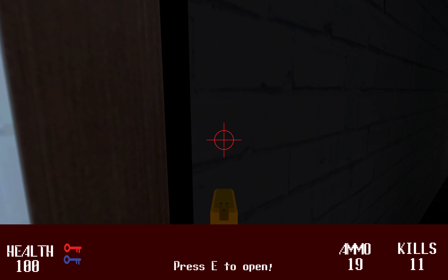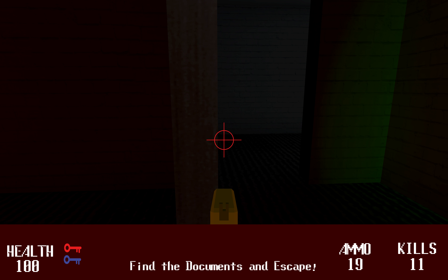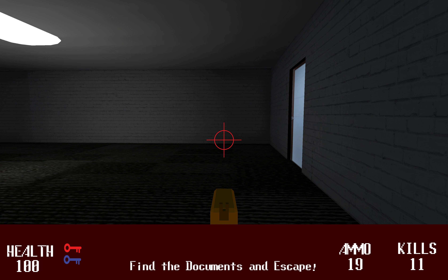One more enemy over here. Here's a red key door which has a health pickup inside, but we're still at full health so we don't need that right now.